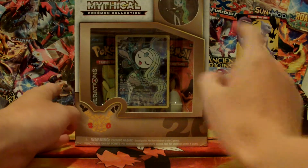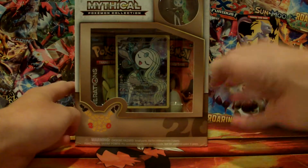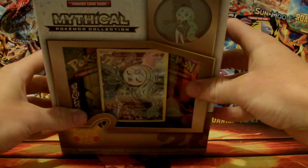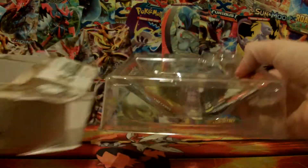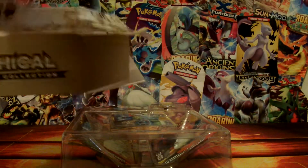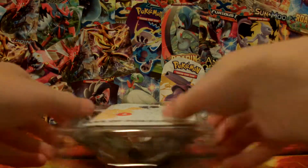This box includes two Generations Booster Packs, the Meloetta Blackstar Promo, and the Meloetta Pen. I'll get this opened real quick. The reason why I got this is because Generations is, I believe, out of print. So these things will become much more rare, and plus I really like Generations because it's fun to open.